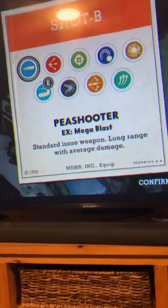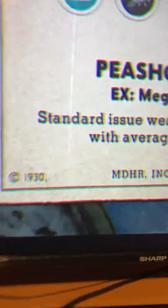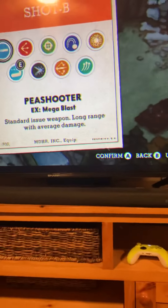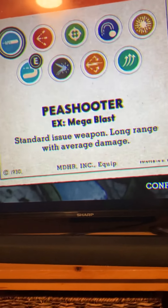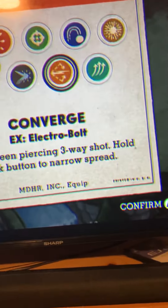Welcome back to the YouTube channel. Today we're ranking all nine of the Cuphead bullets on a scale of one to ten. You can see them all there: we got Pea Shooter, Spread, Chaser, Lobber, Charge, Roundabout, Crackshot, Converge, and then Twist Up.